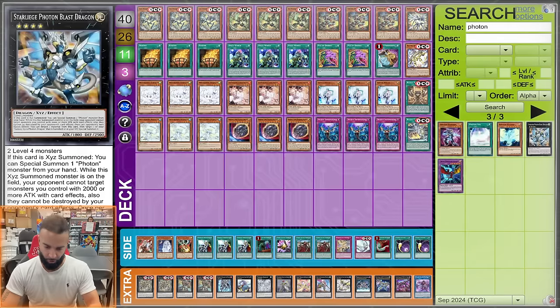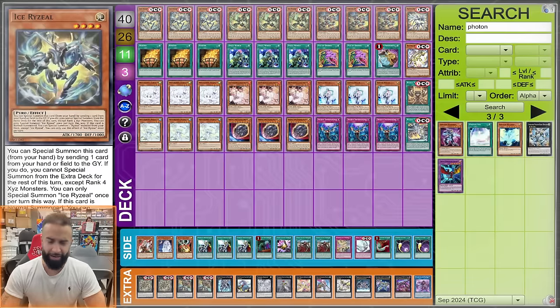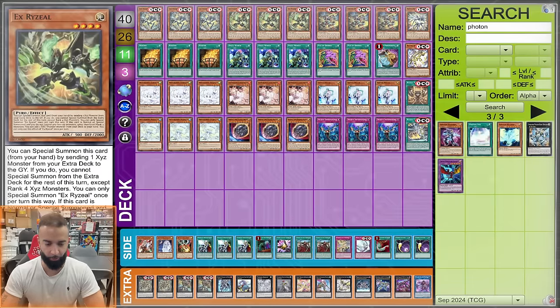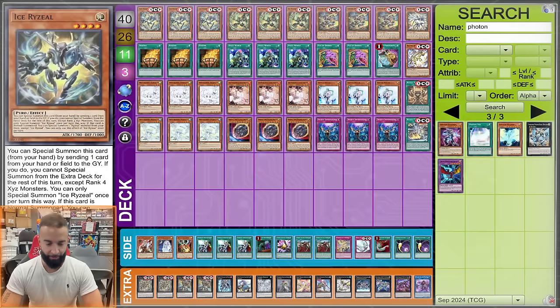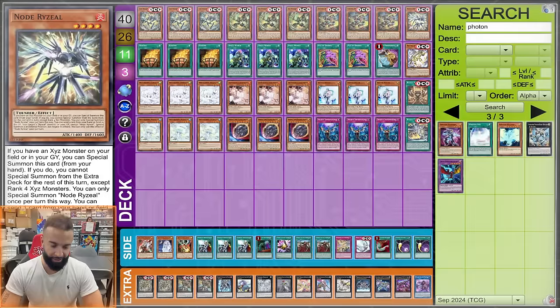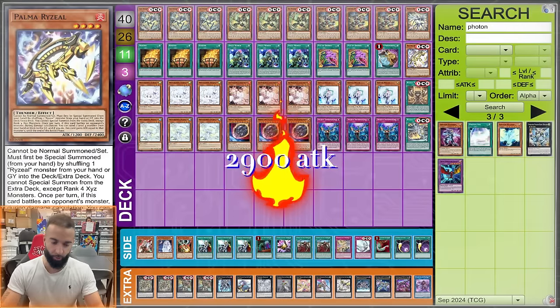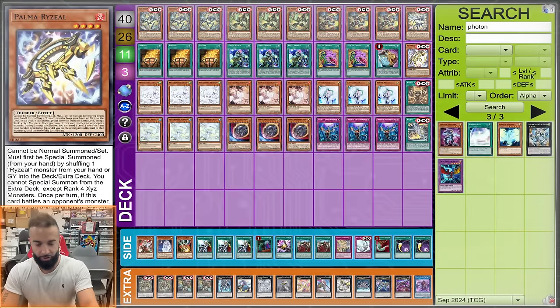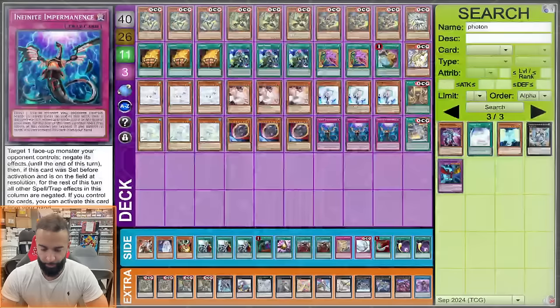Do not go into the combo that gets obliterated by Ash plus Nib — everyone's playing Ash, and Nib is broken this format. The card names are: three Ice Ryzeal, three X Ryzeal, three Third Ryzeal, one No Ryzeal, one Palma Ryzeal. Play Palma Ryzeal because through D-Barrier: 17 plus 5 is 22, plus 15 is 37, plus 14 is 51, and Palma's effect sends Ice Ryzeal making it 2900 — all five attacks equal 8000. Konami clearly did that on purpose.